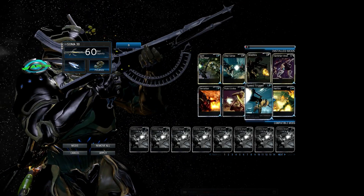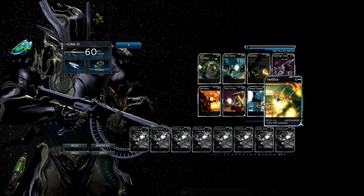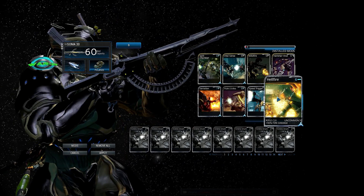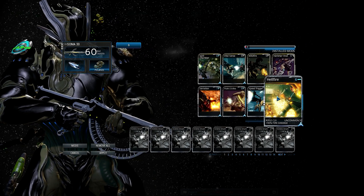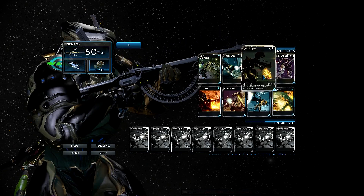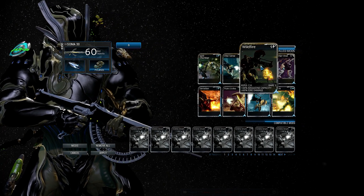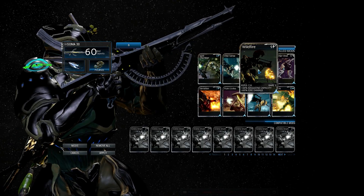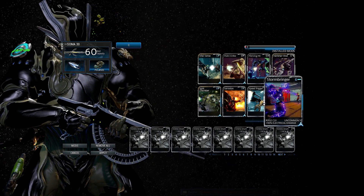For elemental damage on infested: stick with fire, stay away from electric — it's terrible — ice is average, and AP is also not good. Light infested, which is what you're almost always fighting, only gives a 0.5 multiplier with AP, meaning you're doing half the damage you're supposed to. This is why I always tell you not to put AP on. Against ancients it does average, usually 100% damage, but fire gives a 2x multiplier across the board — it's the best. Ice can slow them down, but for damage you want fire.